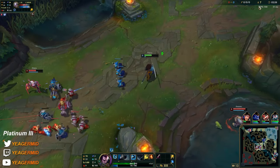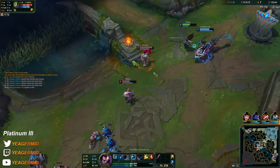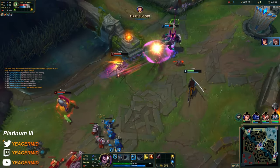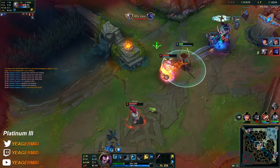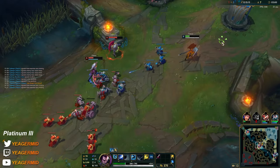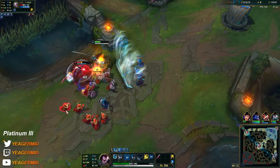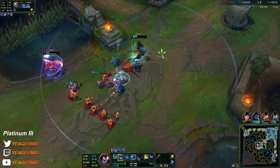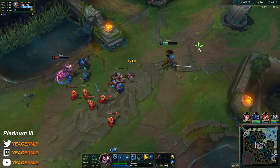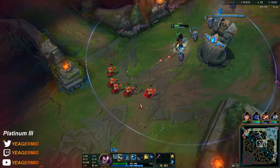He got hit so he had to back off. He has Ignite. This Amumu — what is this guy doing? Is he dumb? He's playing a real soul jungle. That's a massive wave — if I take this fight I'm dead. Maybe if she stays, we have a chance to get a return kill.